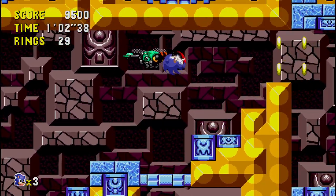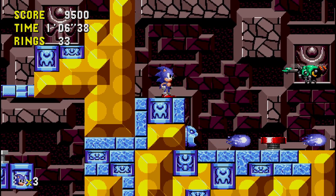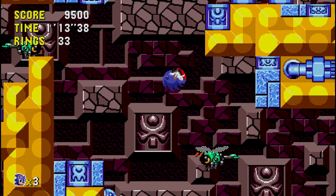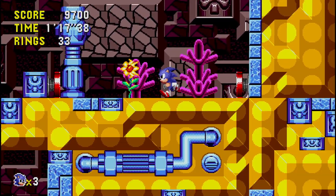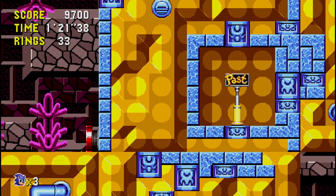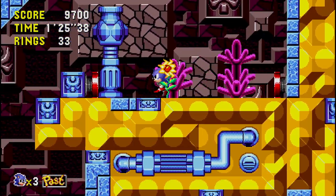Now keep going forward. See that statue face spitting plasma balls? The plasma balls don't hurt you — they just push you. So you want to go for that spring. Hit the spring and go up here. We're going to use these two springs to time travel, go into this secret area, and hit the pastime post that's hidden in there. Just bounce away between the springs.